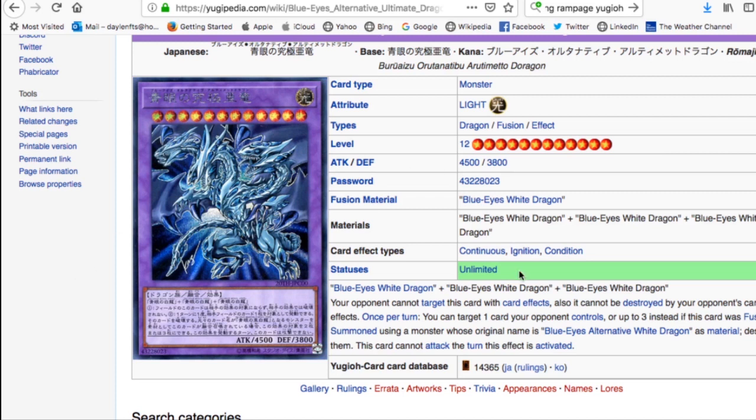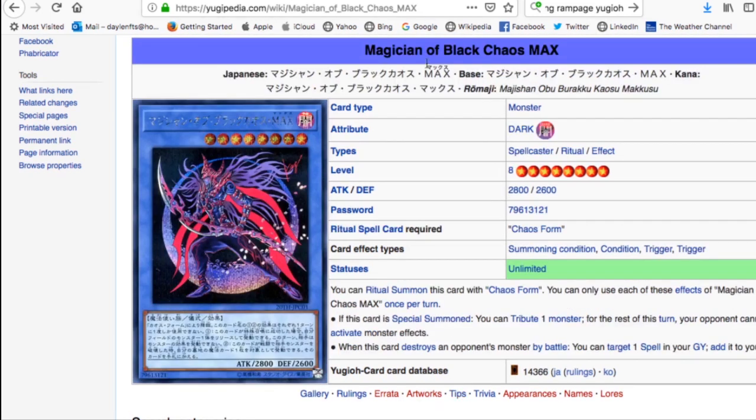It specifically requires three Blue-Eyes White Dragons, but Blue-Eyes Alternative White Dragon counts as Blue-Eyes on the field. So as long as you have one Alternative on the board and two Blue-Eyes in your hand, you can go straight into this with a fusion. The pop-up effect hits cards too, not just monsters, which is really cool.